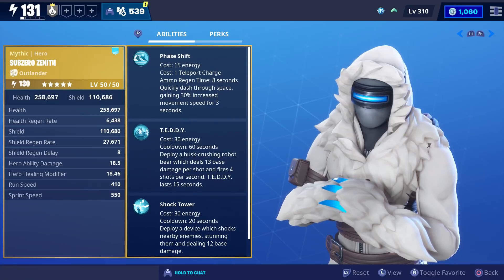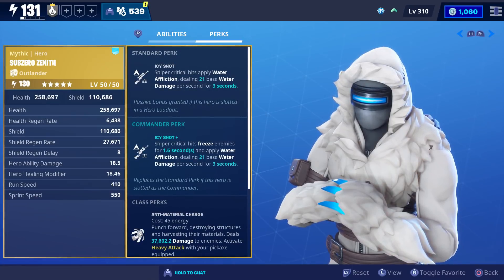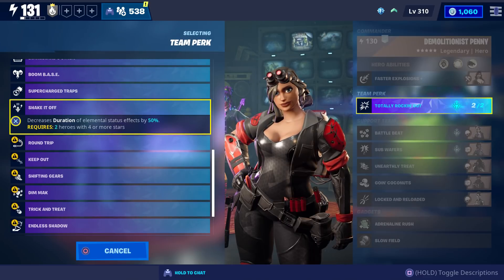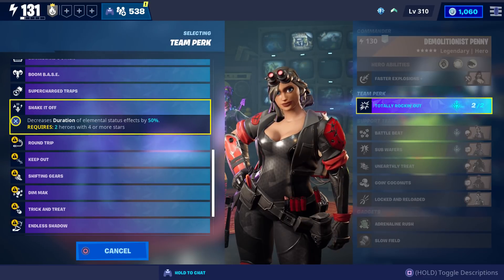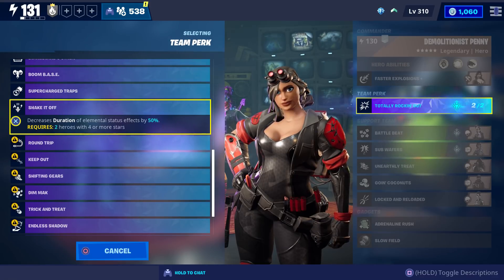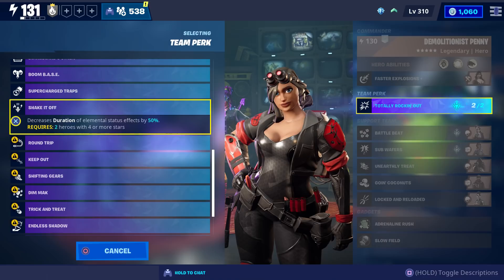For the week after next we're going to get the 11.31 content update number three, and with this one Sub-Zero Zenith is going to be returning — we've already gotten gameplay with him as well. Since Sub-Zero Zenith is a Mythic, you'll also get the Shake It Off team perk once you get them, because you get a team perk with every Mythic.